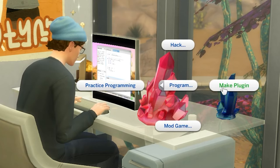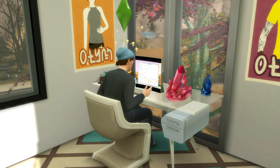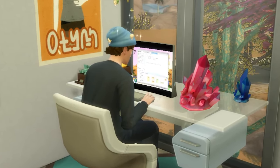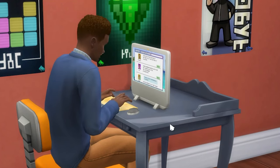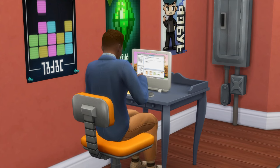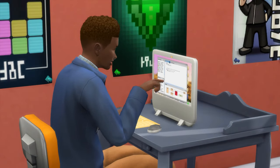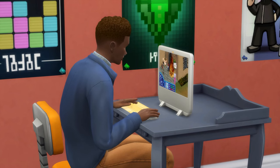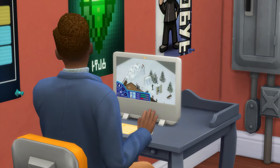Kicking off with level unlocks: at level 2 of the programming skill you can make plugins, which takes around an hour to make and will be sold for a small amount of Simoleons — think around 50 or so. At level 3 you can mod games, choosing which game you want to mod. Once you've modded a game you'll be able to play the modded version, though from my testing I don't believe there's all that much of a difference between normal and modded games.